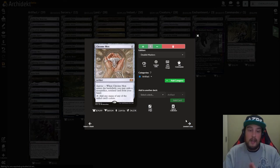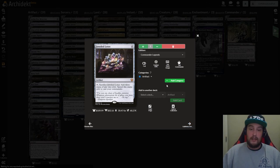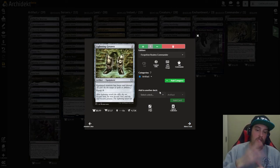Chrome Mox — zero drop artifact with imprint. When Chrome Mox enters the battlefield, you may exile a non-artifact, non-land card from your hand, and then it taps for one mana of that exiled card's color — in this case, black. We have Jeweled Lotus — zero drop — tap for three black to cast your commander. As simple as that. Lightning Greaves — two mana artifact equipment — equipped creature has shroud and haste, and it costs zero to equip. This is going to give Marrow-Gnawer as much protection as you need — haste and shroud, so you'll never have your rats without fear.